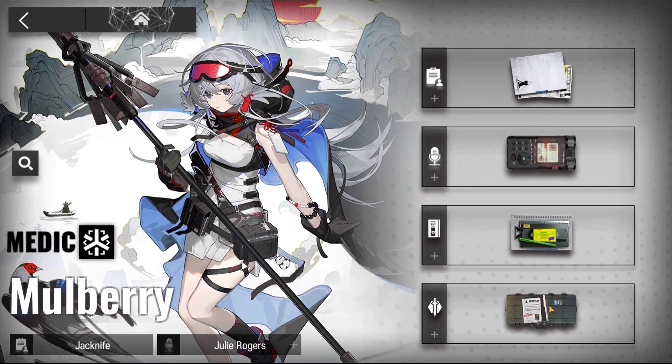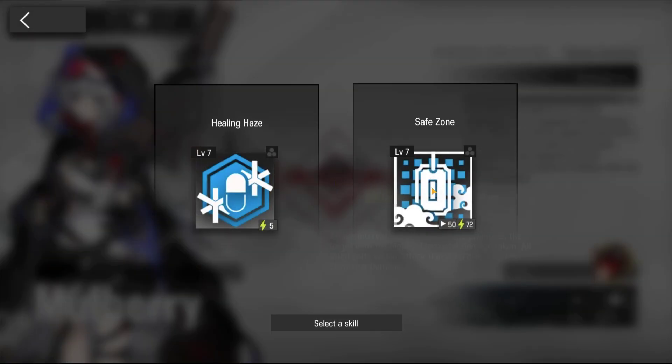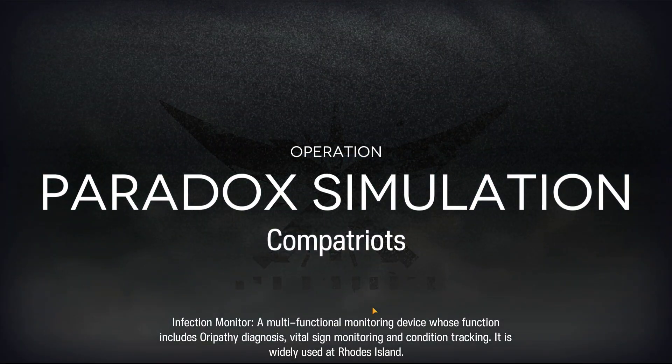The requirement to unlock the Simulation for Maulberry is E2 level 1. Use skill 2. And here's how it was done.